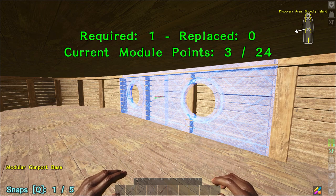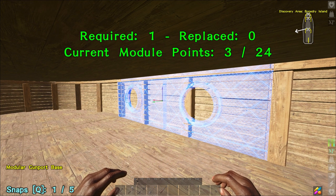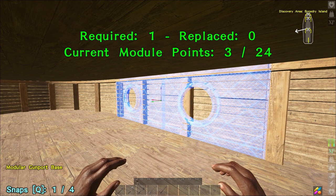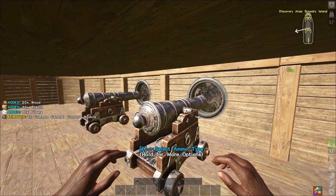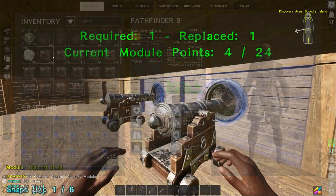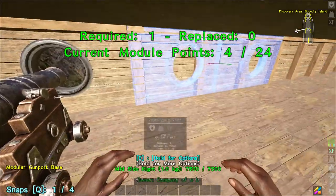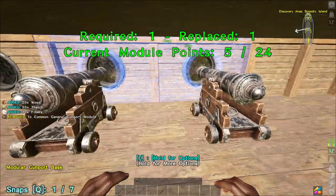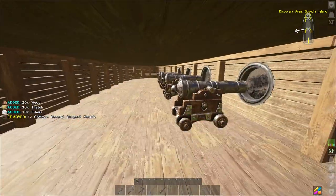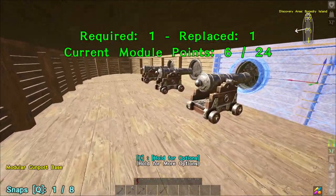I'll place one on the right-hand side now — it's saying it requires one, replacing zero. It should actually say required three, replacing zero, and the current module points should be zero. But if I place that and look at what it's done, we can see that it's added one to the module point. If you place any number of these cannons on that particular side, each time it's only adding one to the total module count.